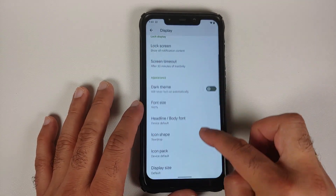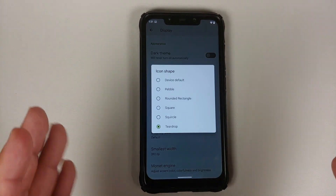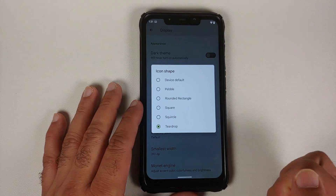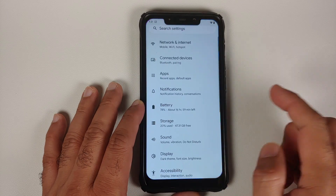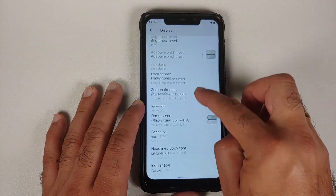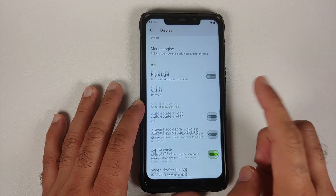In the Display option, a new feature called Icon Shape has been added. This feature from Android 11 is now back in Android 12. We are using the teardrop style right now, but you do have a bunch of different options for your icon shapes.